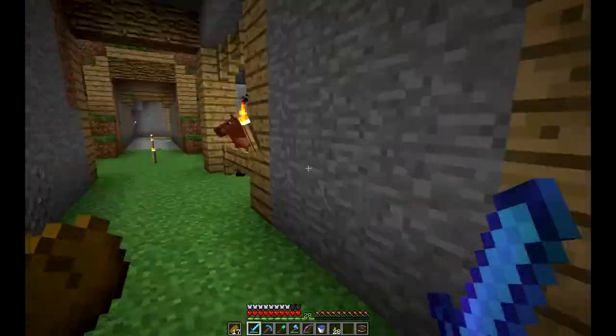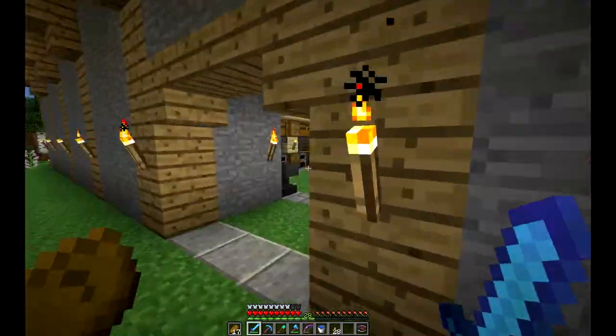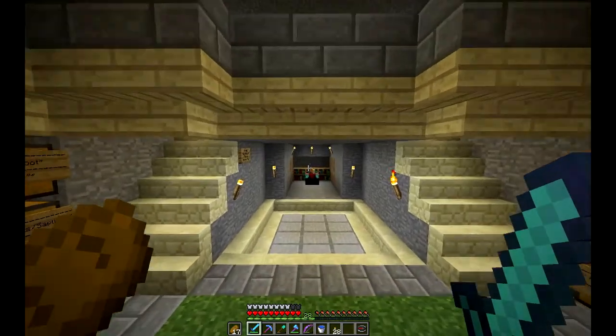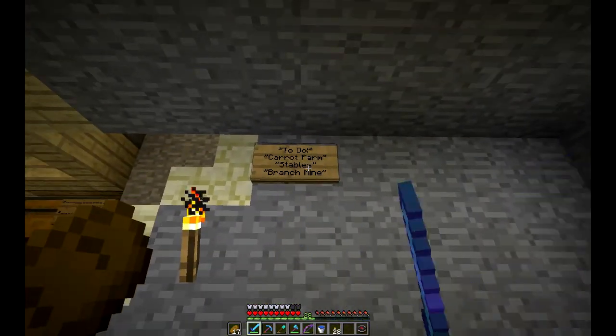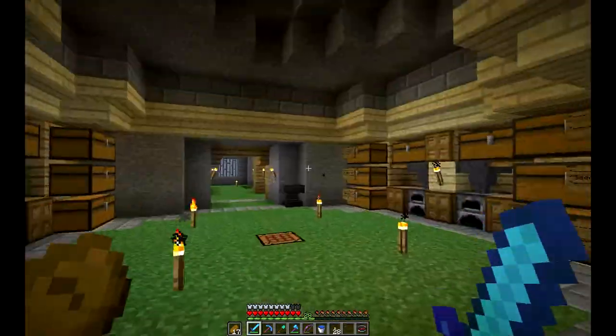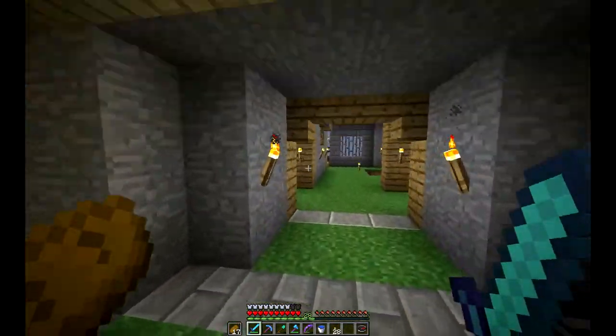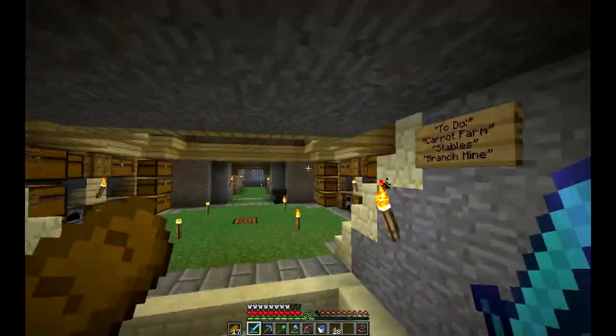Today we're going to get to work on our branch mine. I have four main projects in my head: a carrot farm I want to build, work on the stables, work on the branch mine, and build a sugarcane farm. I've got some cool ideas for a sugarcane farm — that's just the beginning of what I want to do. Today we're going to work on the branch mine.